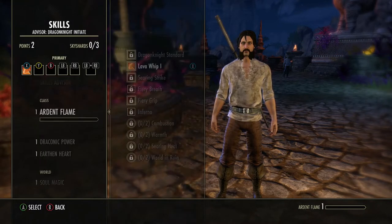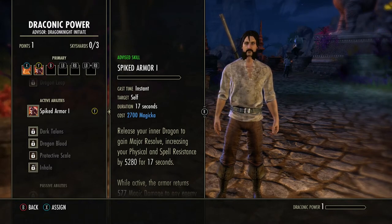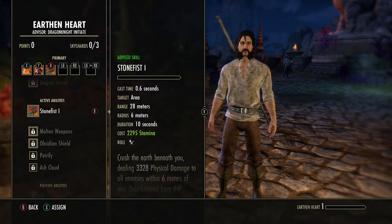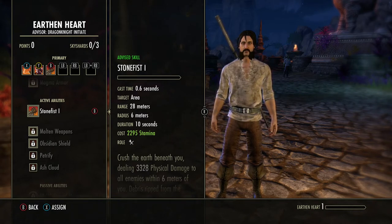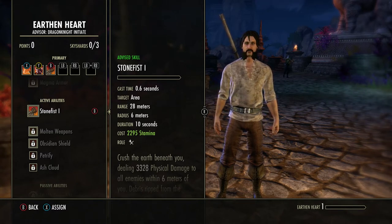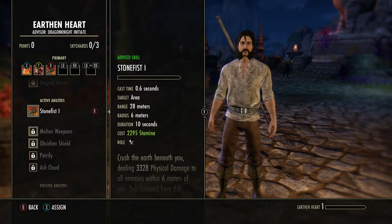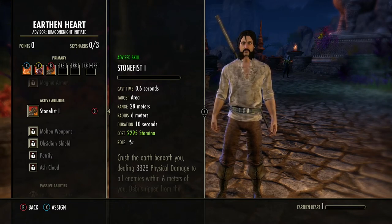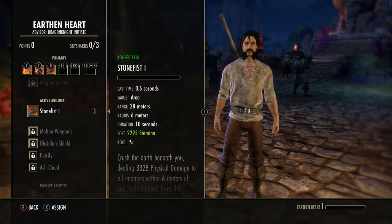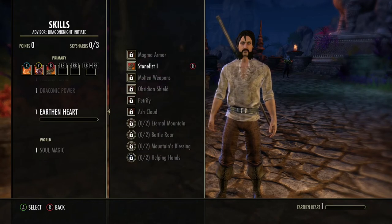So we're going to go ahead and leave that there where it is. The next one we're going to purchase, then the last one - we're going to purchase this ultimate, Stone Fist. It automatically puts it in the bar. By leaving them in the bar, every time you level up they level up too, so they level up faster. Once we get to level 15, we're going to have two bars. We want our abilities that we're going to use primarily in the primary bar until they're leveled up to level 50, because if you put them on the back bar it levels up slower than the front bar, since usually you're fighting off of the front bar.